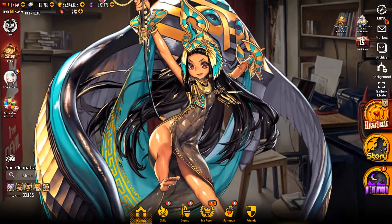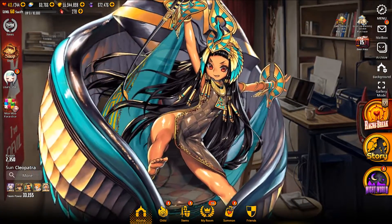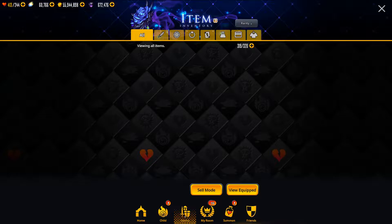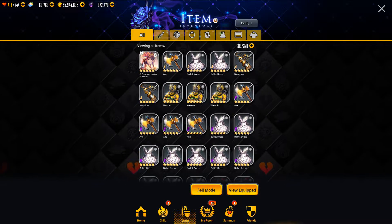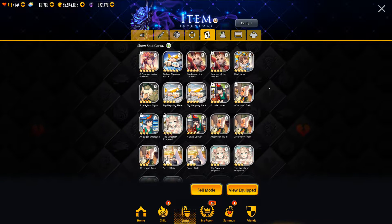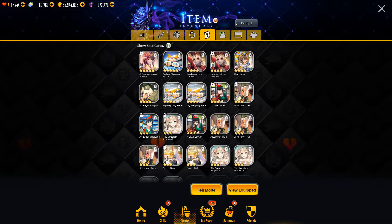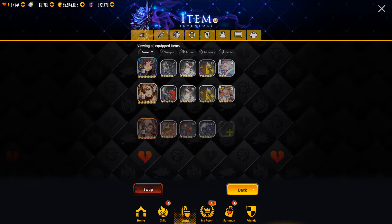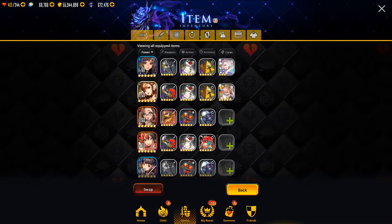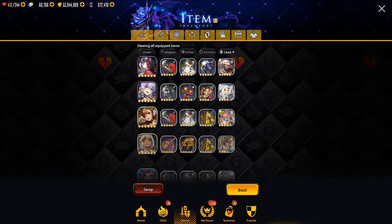Soul Cartas were recently added to the game and they are a new type of equipment item. Once you have some, they will be located under Items and then under the Soul Carta tab. And if you have them equipped on characters, then they won't show up here — instead they'll show up under View Equipped. And you can sort by Carta by clicking on the tab over here.